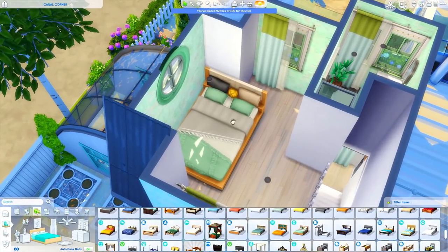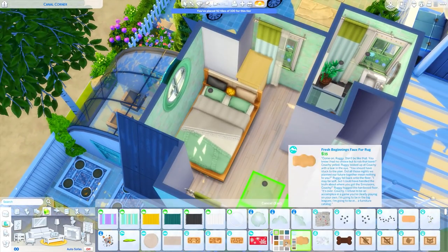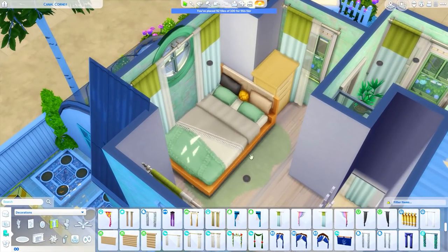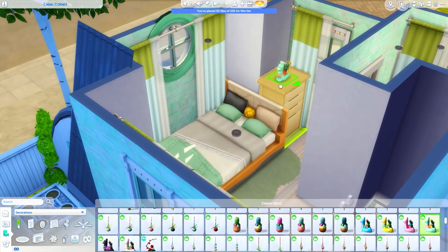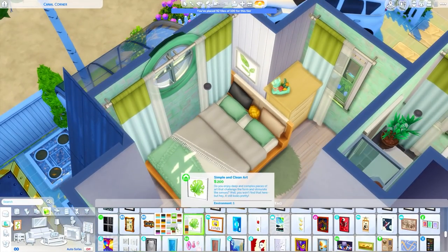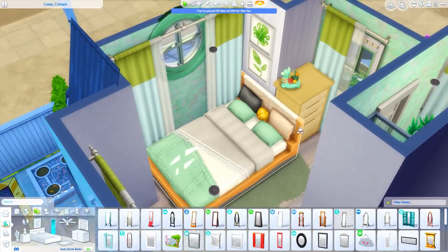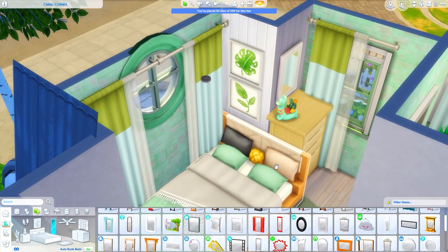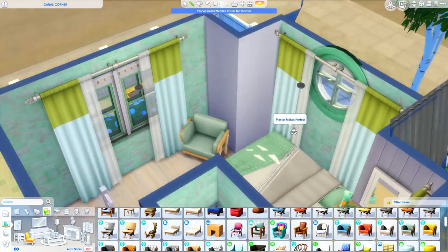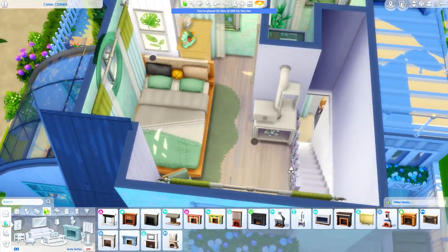Now we're working on the bedroom space, using some more Eco Lifestyle items for beautiful mint swatches with this bed. There's a dresser from the Discover University pack, some rugs, and I'll be adding another fireplace up here by the stairs like I mentioned. The rest is just cluttering things up - the little llama succulent knitted piece from Nifty Knitting is super cute. We had so many hints that llamas were coming to the game and I'm really enjoying the llamas and cows.